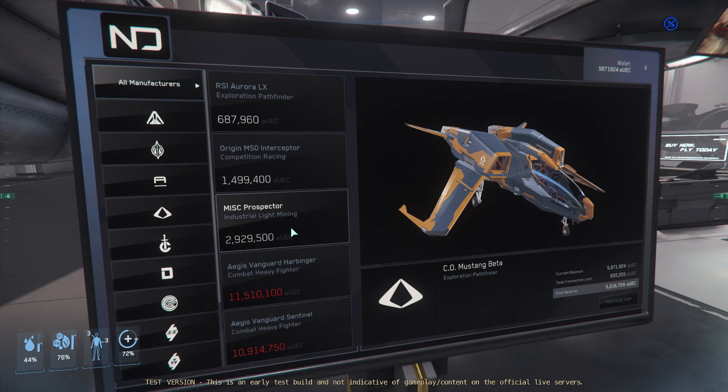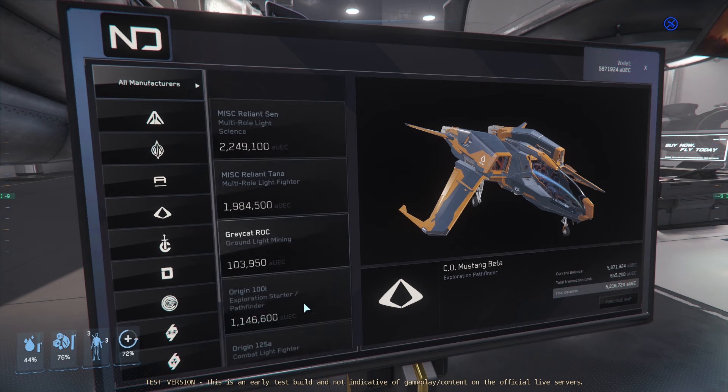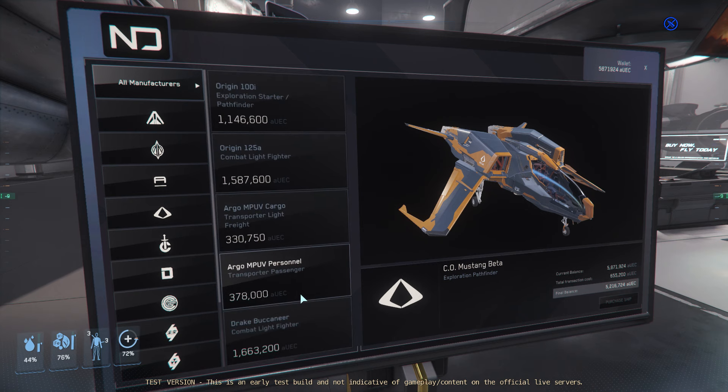Prospector: 2.3 million. Good luck making money in-game now. People were saying they'd be making a lot more money — no you're not. Cutlass Black was 2.6 mil, now it's 2.1 mil.